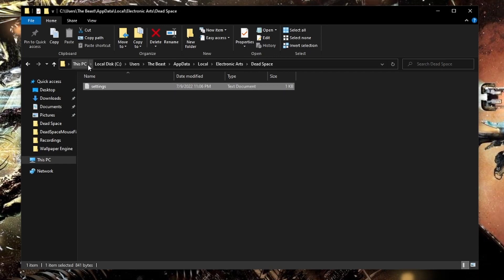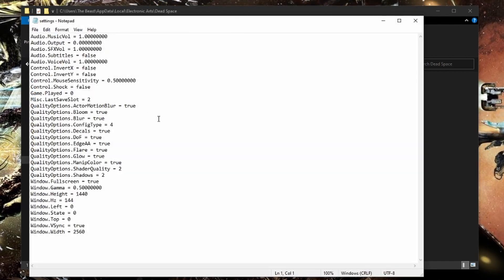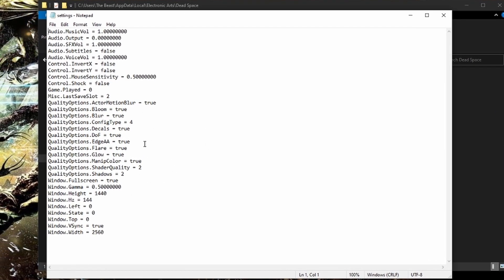The full directory is: your C drive, Users, your PC name — mine's "the beast" — then AppData, Local, Electronic Arts, Dead Space, and there's your settings file. Right here you'll find window height and width, which is your resolution — I'm running 1440p, so just change it to whatever resolution you want and save when done. Right here is your refresh rate. I have mine at 144, which causes issues right after you get the plasma cutter, so the highest you want to set it is 120. I set mine at 144 and when I enabled VSync it dropped to 70 for some reason, but as long as it's below 120 you'll be able to get past that part.